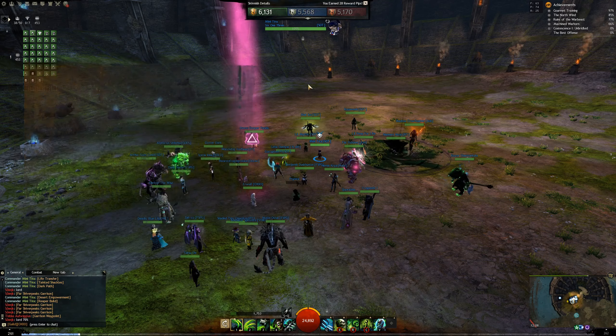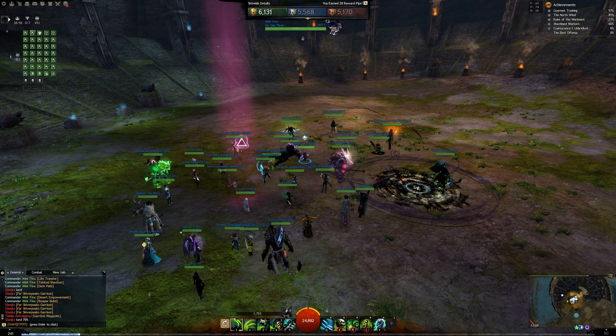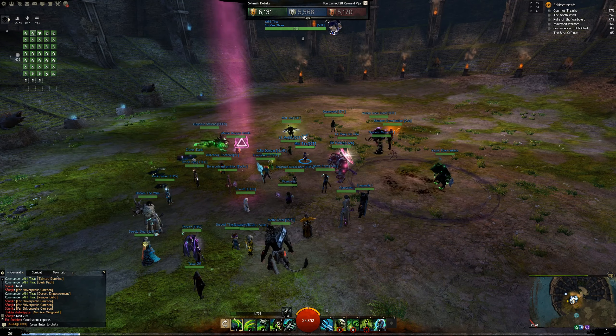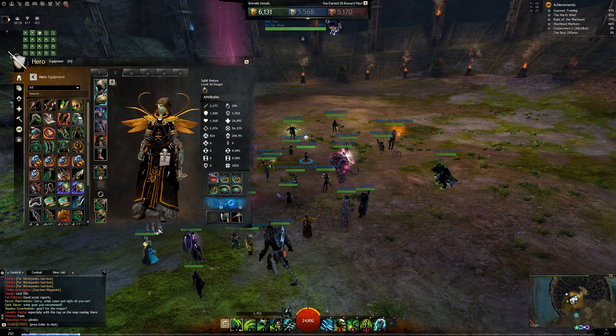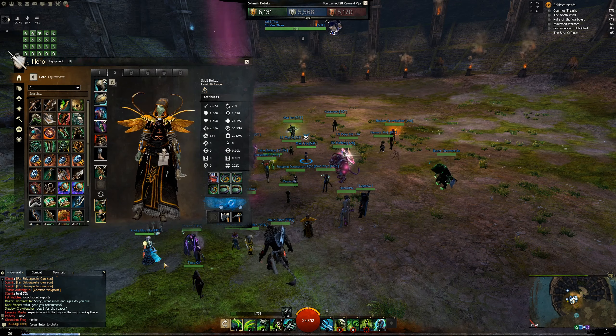For runes, I'd generally run Scholar on Reaper and Eagle on Scourge. For Reaper you're generally at full HP when you go into Reaper Shroud, which keeps your Scholar rune procced — you stay above 90% health with extra damage. Scourge is less reliable for Scholar, so run Eagle on Scourge instead.